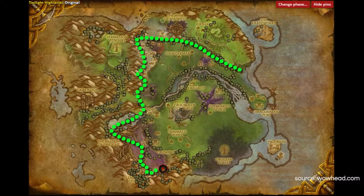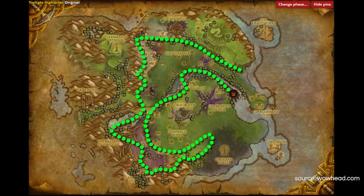Head into the Elementium Depths, back into Crushblow, and then from there it's a little bit of a free-for-all in terms of where we actually want to go. I recommend looping around Dunwald Ruins and then heading into the main river area around Blood Gulch, going all the way along the right-hand side towards Dragonmaw Port and then back on yourself.